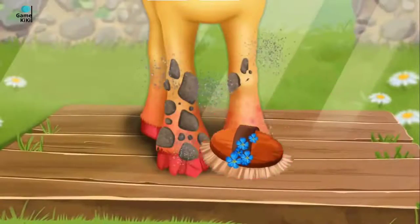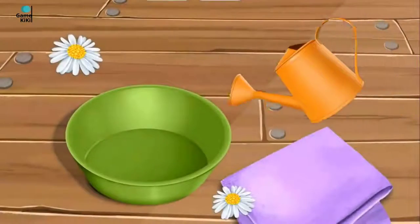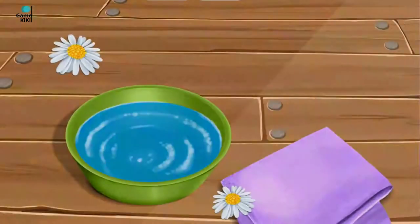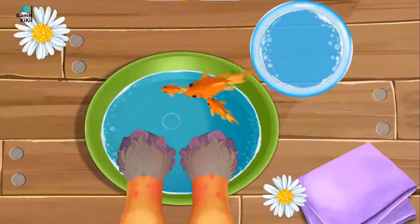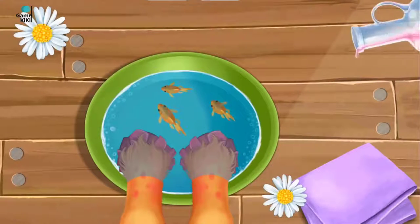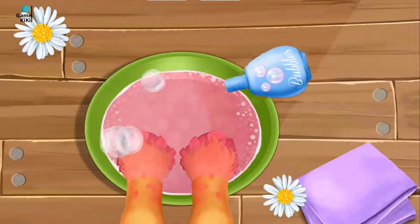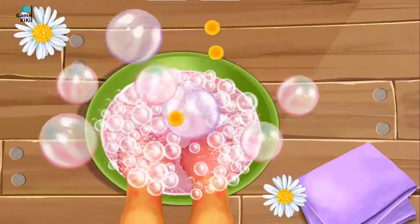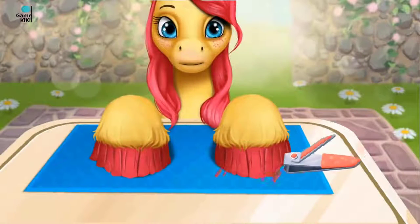First brush off the dirt. Now let's do a manicure. Fill the bowl with water. Put tango fish in the water. Pour some rose oil. Pour some bubble bath. Pop the bubbles.